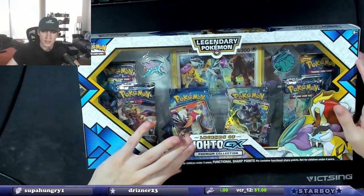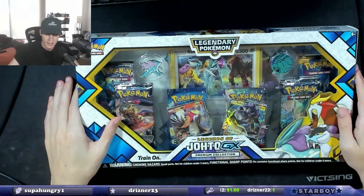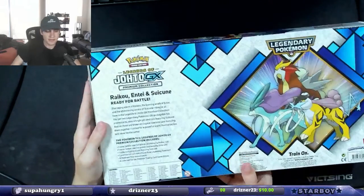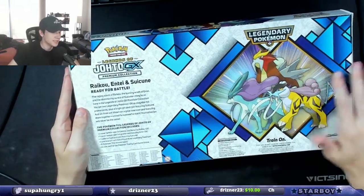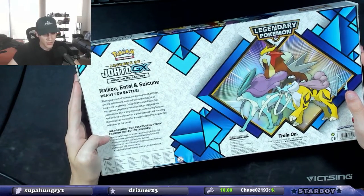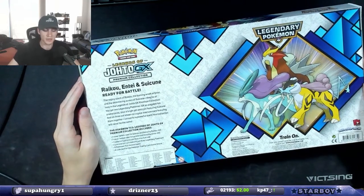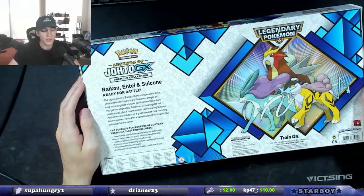Today we have the Legends of Johto GX Premium Collection, the Legendary Pokemon. It comes with one never-before-seen foil promo card featuring Raikou GX, one never-before-seen foil promo card featuring Entei GX, and one collector's pen and coin featuring Suicune.